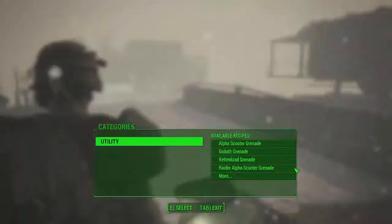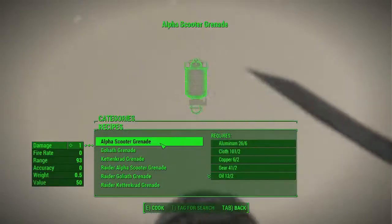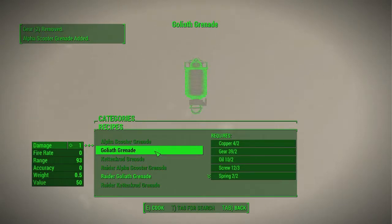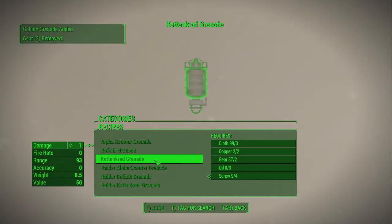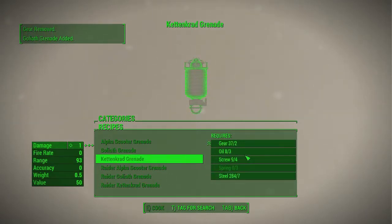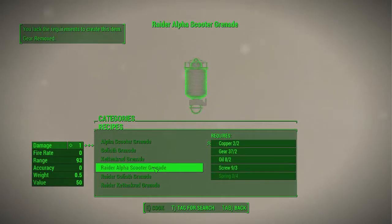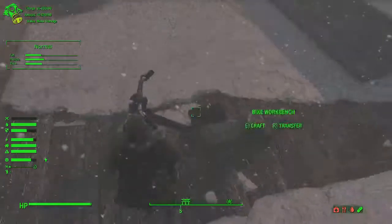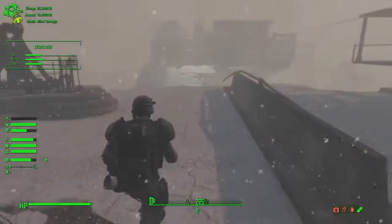Alright, back to the workbench. Alpha Scooter Grenade, let's check this out — Goliath. Hmm, why can I not make these? Oh, I need springs now also. We need springs.